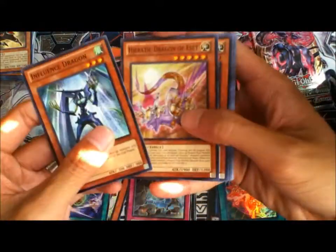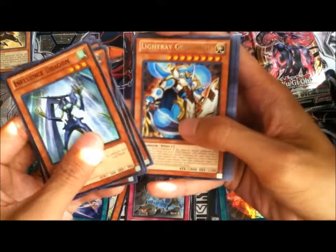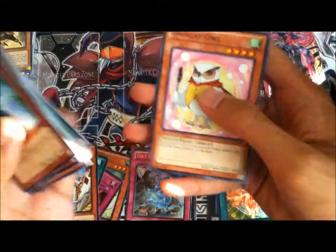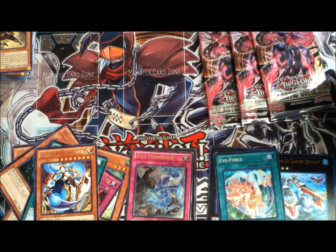Okay, Influence Dragon, Overlay Eater, Light Red Gear Freed, Wattel Dragon, Wattel Lagosucho, Berserk Scales, and The Owl. Three more.